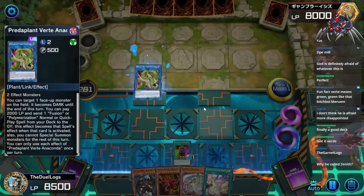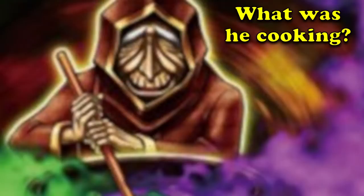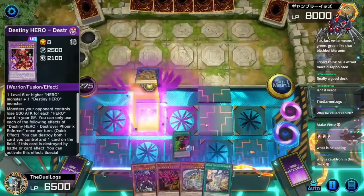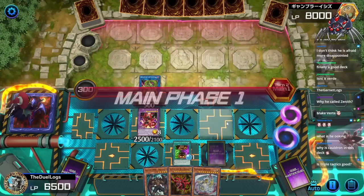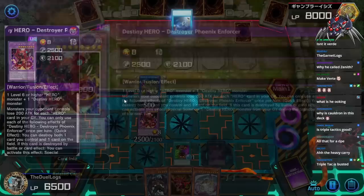That one from the deck and this one from the deck — what is he cooking? Oh wait, I should have used one in my hand. We set this card and pass. Is Triple Tactics Talents good? Yeah, it's really good. Why is it called Zenith? That's its name in Japanese — I don't like its normal name, The Heavy Carry. Oh no, his back — look at him, his back is arched from carrying so hard.